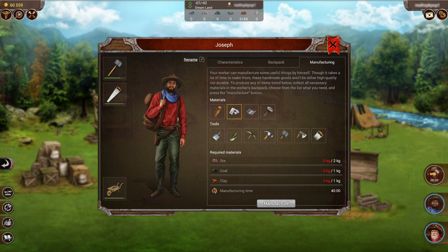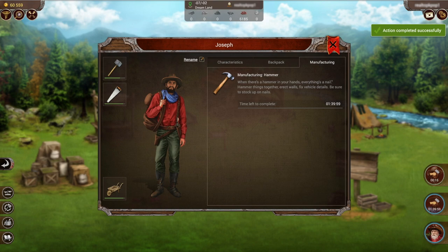So I'm going to choose the hammer. You'll see we have the required materials in our backpack and the manufacturing time, which is an hour and 40 minutes. We click on manufacture and that will allow us to begin manufacturing the tool, and it tells us the time left to complete it.